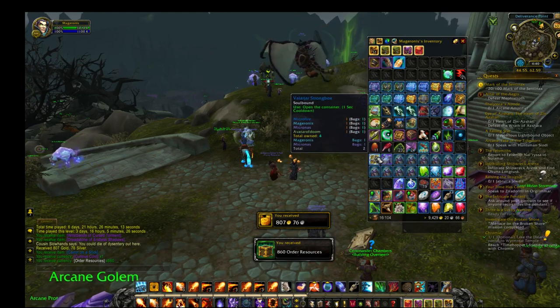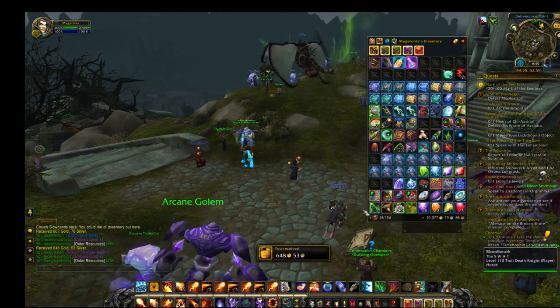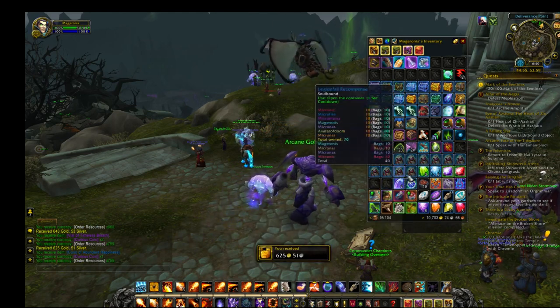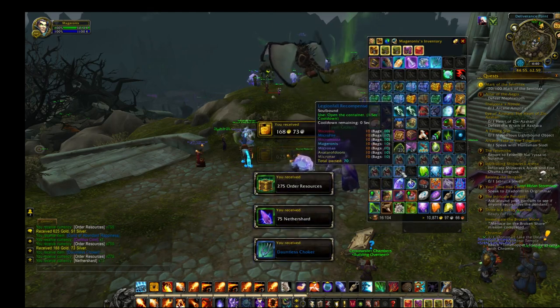Let's start with the Power Gone chest. I swear, if I get another mount that I already have, I don't know what I'll do.